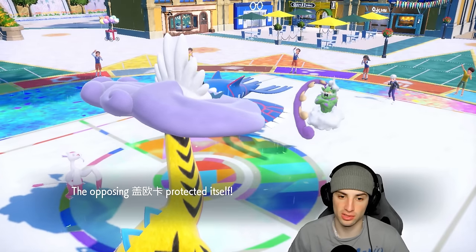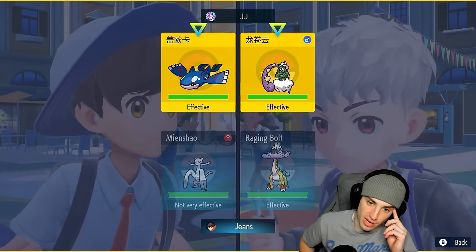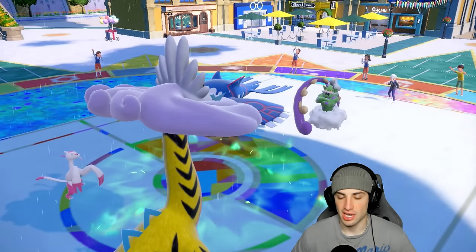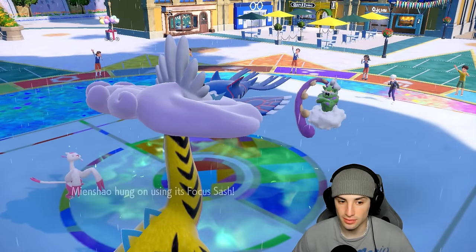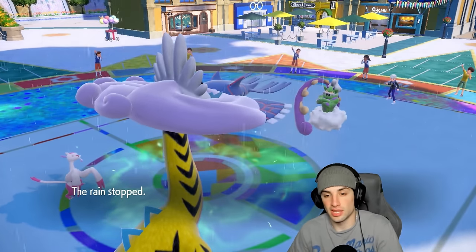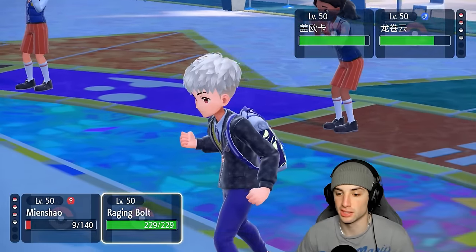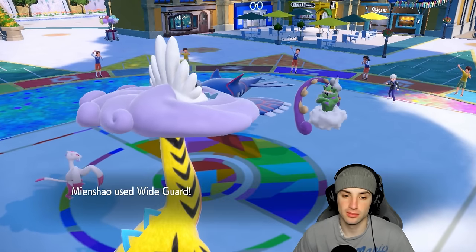You could potentially have Ice Beam — I still have Tera but I'm going to save it for now. I think it's a smart turn to just go for Snarl rather than Thunderclap. They end up going for Tailwind — I can always Thunderclap that Kyogre. He goes for Hydro Pump but luckily I have the Assault Vest which works wonders. Snarl comes out beautifully. We go Wide Guard and throw another Snarl — rain's gone now so he'll probably go for Rain Dance and Hydro Pump again.